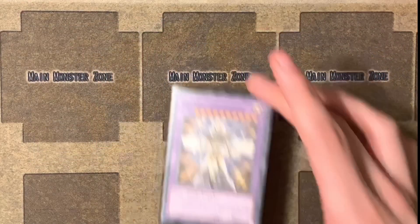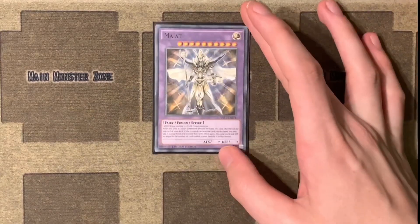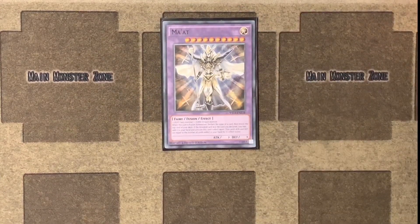And Jaden's final fusion monster is Ma'at, which he ends up making by fusing Chaz's Light and Darkness Dragon with his own Winged Kuriboh.